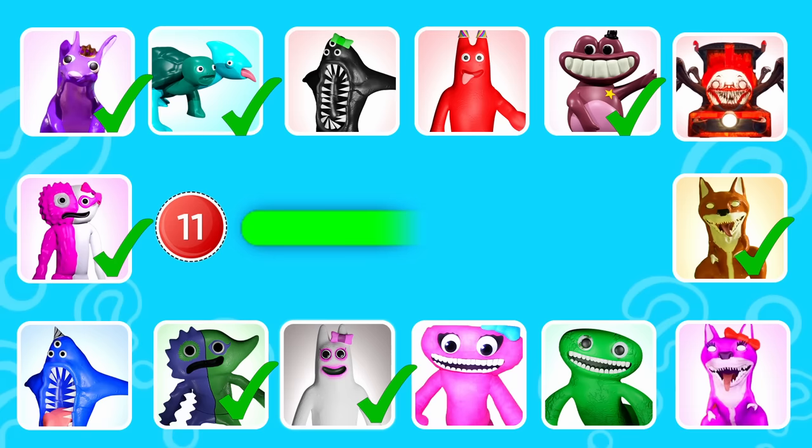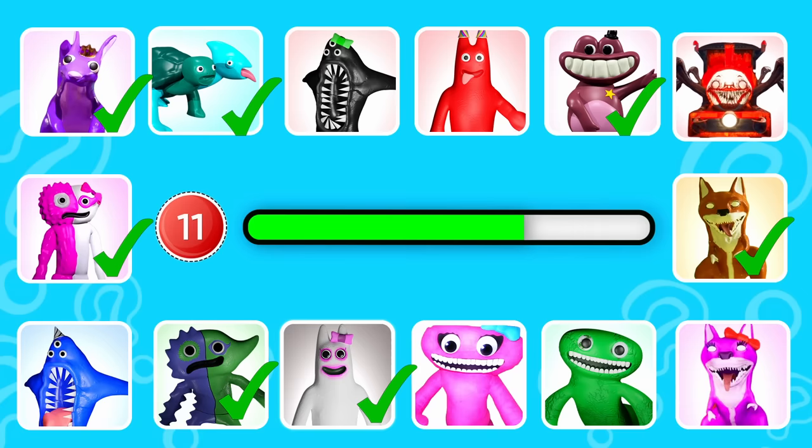Round eleven. This monster looks like a green gorilla. That is right, it's Jumbo Josh.